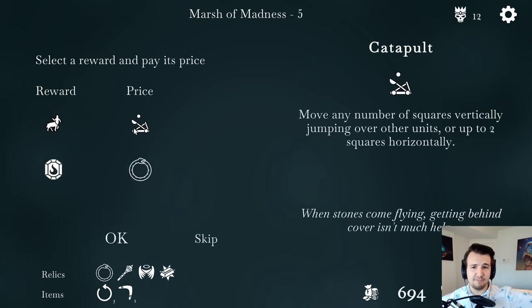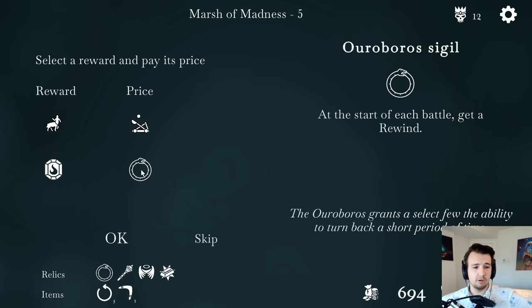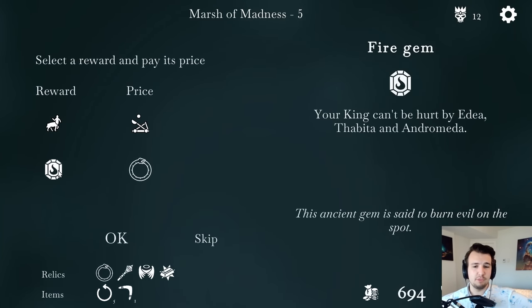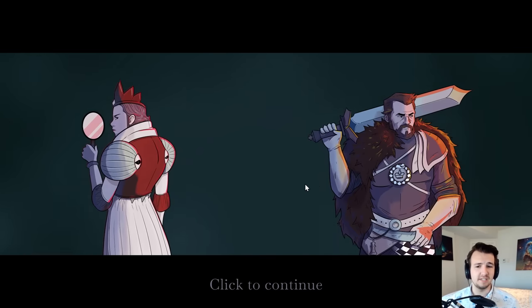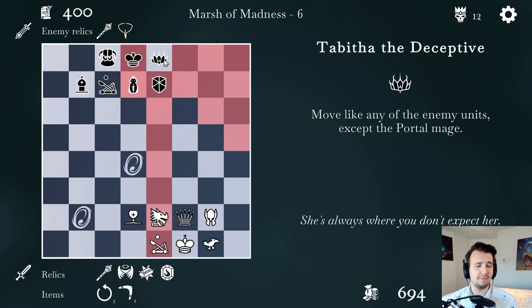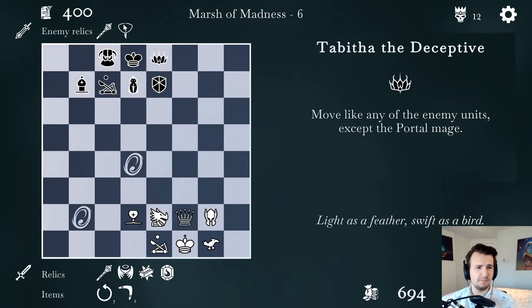It's sacrifice a catapult to get a centaur — moves like a bishop or a knight. Or I could sacrifice the thing that gives me rewinds, with my king being unable to be hurt by the three bosses. That seems like a fair trade. Just got to remember my king is safe from the boss queens. Tabitha can move like any of my pieces — I'm safe from her. I could also just wipe her out now.